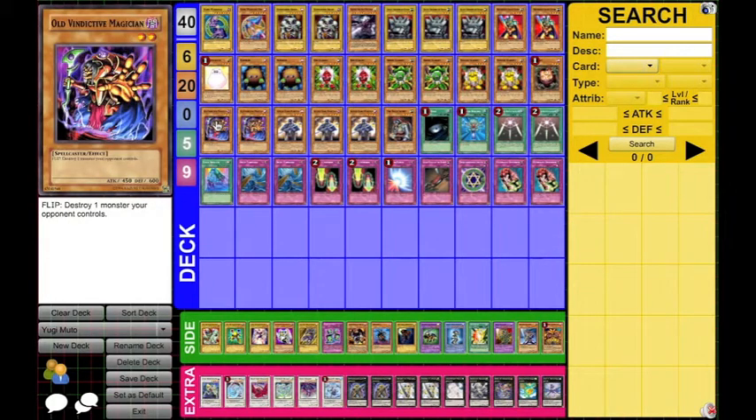Then we play two Old Vindictive Magician. This is sort of like our pseudo-Ryko for the deck — it destroys one monster. It has the exact same effect as Maneater Bug actually, and the same stats, other than it's a Spellcaster and Dark instead of Earth Insect. But that card is pretty good — you destroy your opponent's big monsters.